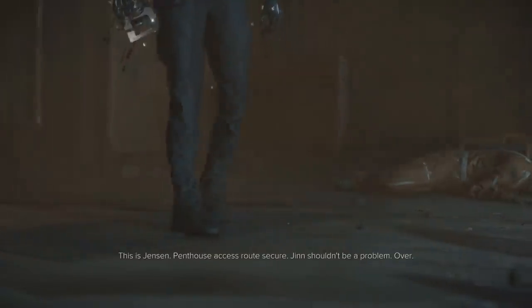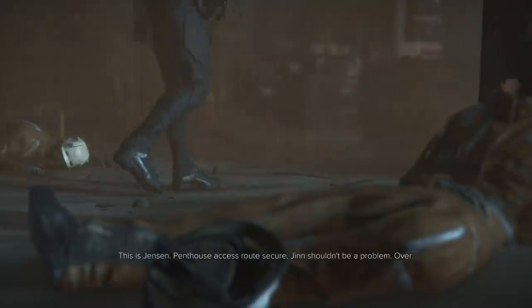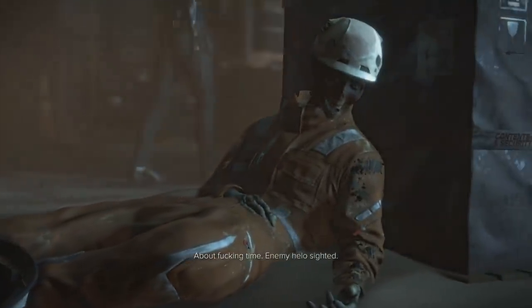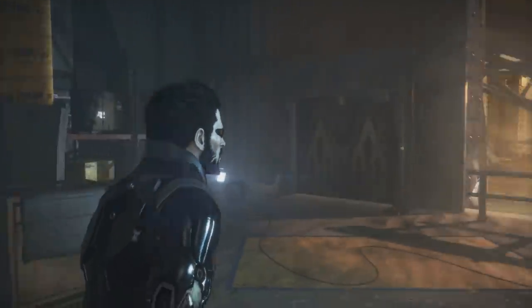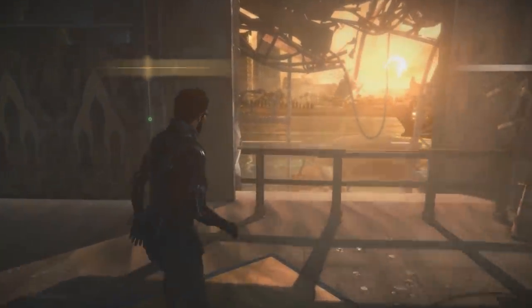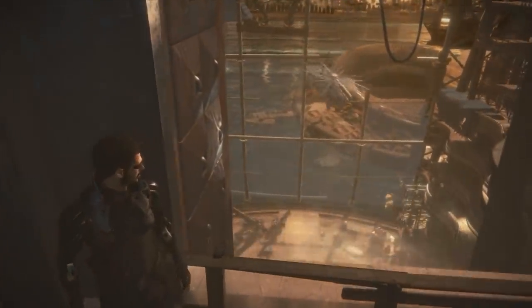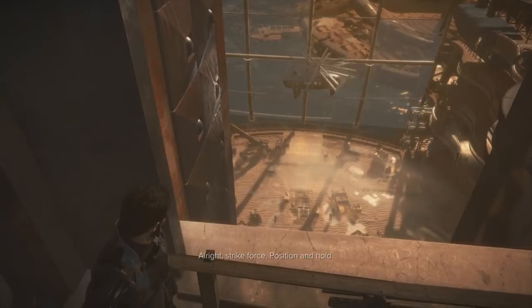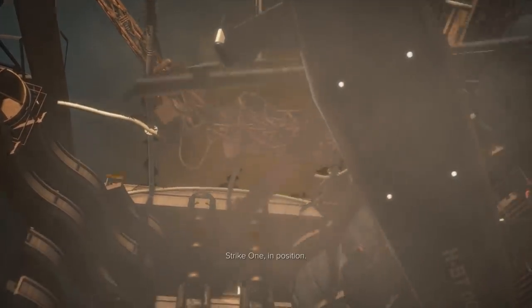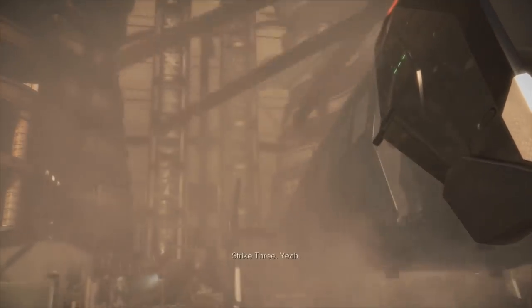This is Jensen. Thanos access route secure — Jin shouldn't be a problem. Over. Copy that. About fucking time. Enemy helo sighted. It's interesting looking at this ugly helicopter. I guess these are the arms dealer guys coming out.